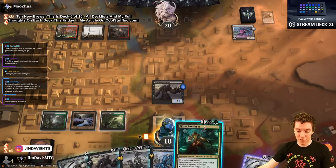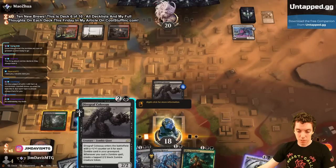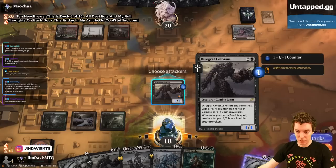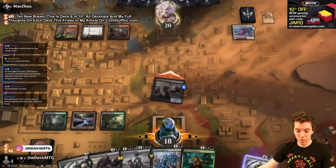We draw Glissa — she's pretty sweet. Let's attack for three. If they had a kill spell they would have killed this, right? I don't know why they'd ever wait. Second Colossus — let's see what they do. These decks are not tested, my friends. These are five new brews, built them last night up to 10 in the morning. Why would they wait? I don't understand — like what if I just played a creature and got my token?